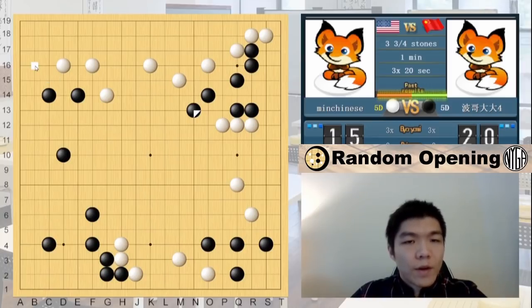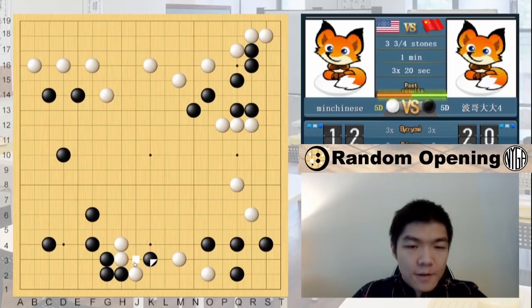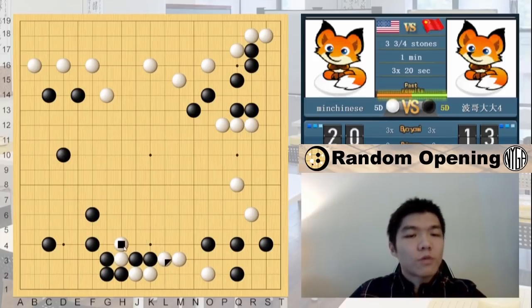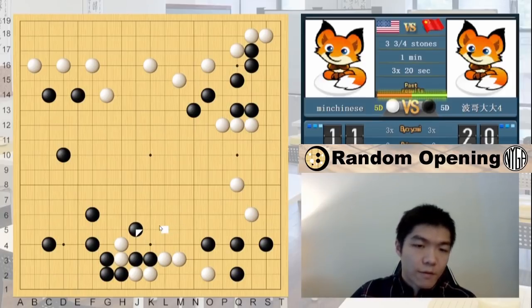Looks like we got sente again. I think we can even just keep this as a slow and steady game. My opponent invaded, so looks like we're going to have to deal with this. I think I can just extend under. It would be extremely risky if I connected because black can extend down, and then I would risk exposing both of my groups in danger. But right now, the two stones aren't really worth that much because they're really close to black's influence anyway. It's not really heavy — I don't really care if I lose them.